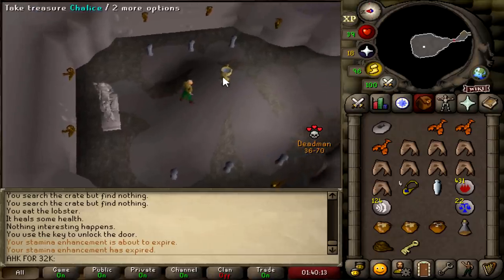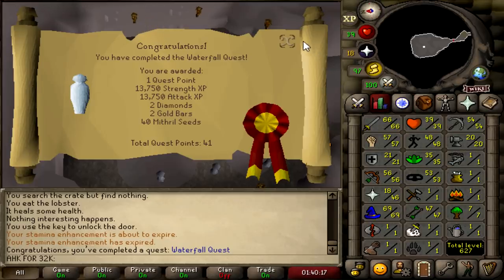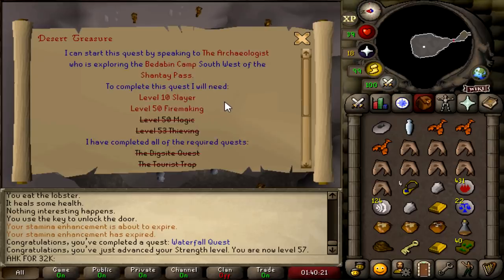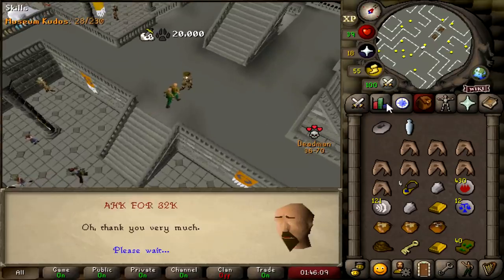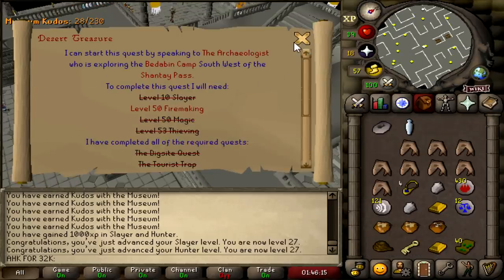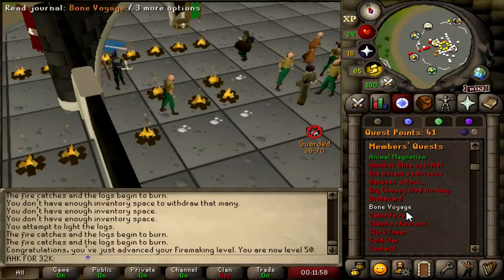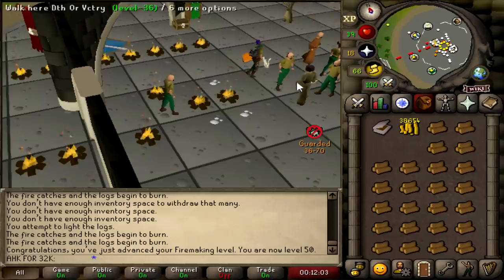That should be Waterfall Quest completed, which is going to give us some more insane stats: 66 attack, 57 strength, and we're now ready to do Desert Treasure. I don't think the items in the game are there yet, so I'm going to get 50 firemaking and 10 slayer first. That should be 27 slayer and 27 hunter. Now I just need to get the firemaking requirement. And that is 50 firemaking. Now we're ready to do Desert Treasure, but we need to go get some stuff for it first.